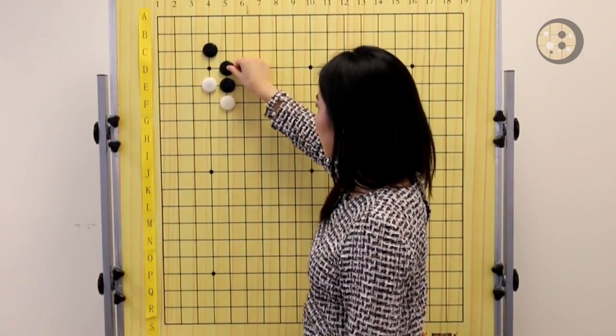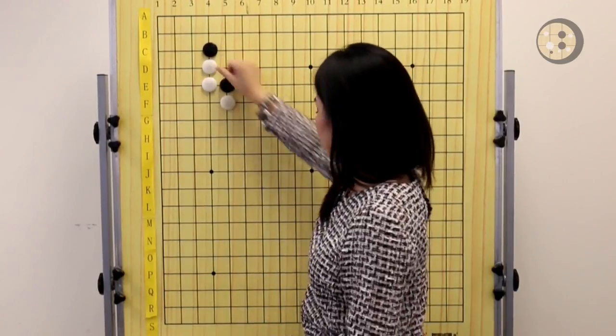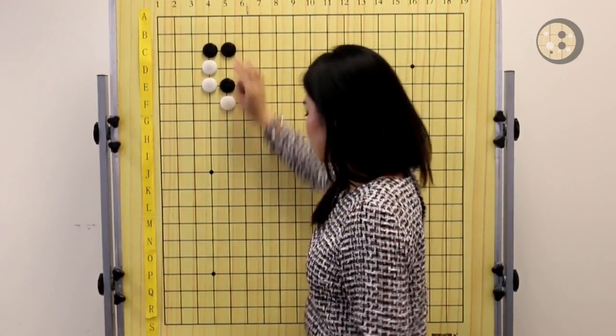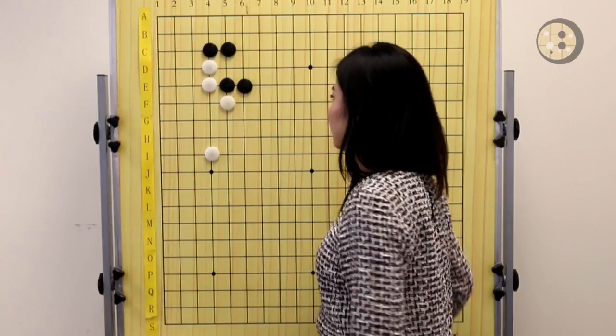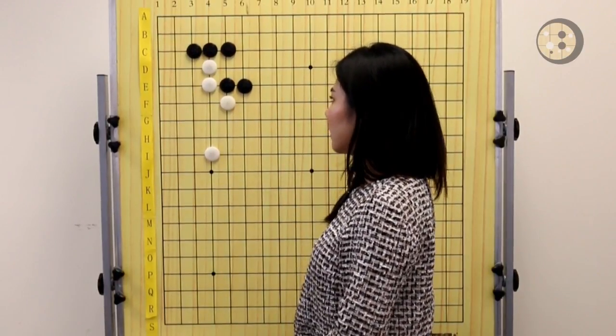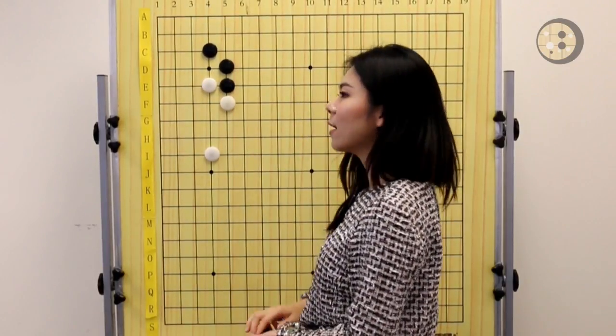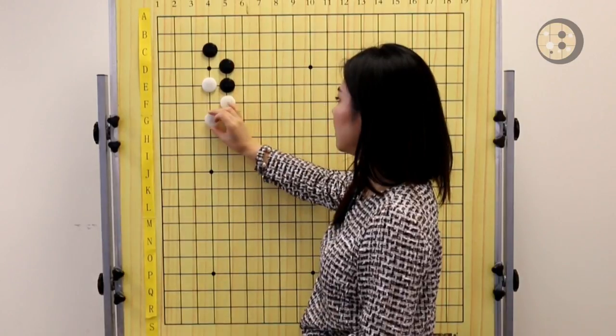After White hanes and Black pulls the stone back, extending is more common. But of course, pulling back is another option for Black. However, this joseki will give Black a ko, so that's why most people prefer the extending move. It's more popular than extending here.